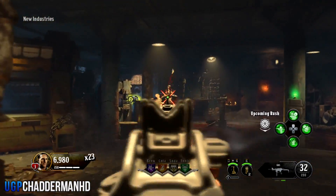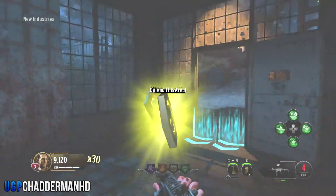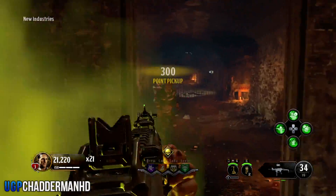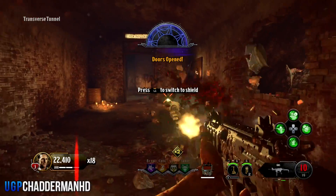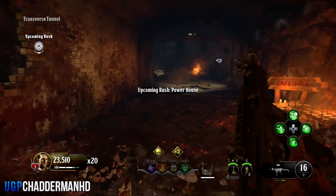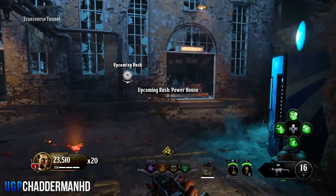That door will bring you into the New Industrials building or the Powerhouse. If you're going to the New Industrials building, you can pick up a gun from the wall, shoot all the zombies, and pick up the drops to end that round. Once you end that area, another area opens up. Make sure you pick up the shield from the table — it'll always be there in the tunnels area.